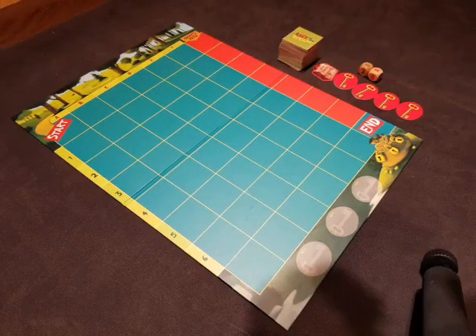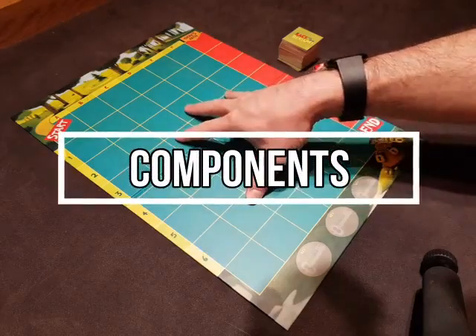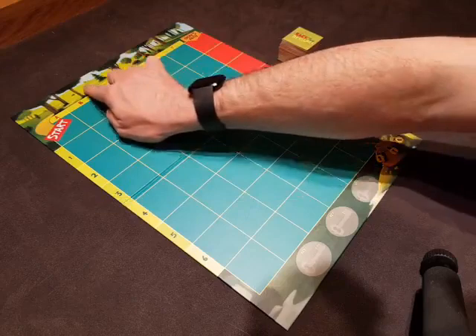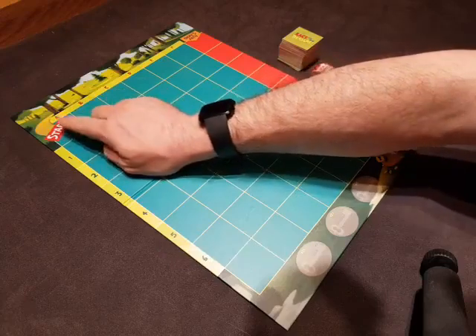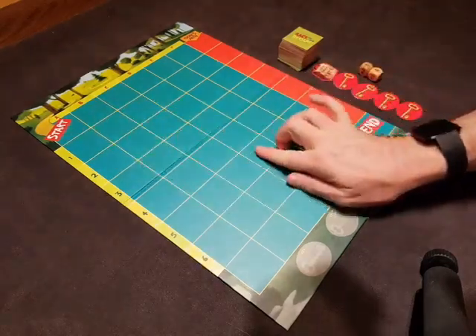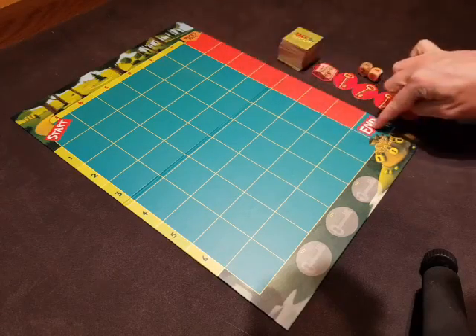Okay guys, so we're here looking at Race to the Treasure and we're ready to get started. Let's look at our components. We've got our board, and our board is going to be where we build our path. The path starts back there and it comes all the way around. We're going to start our path here and we need to find our way down to the end before the ogre gets there.